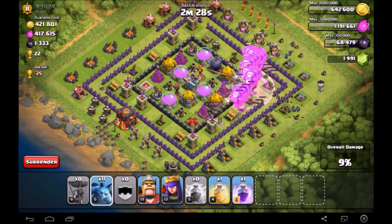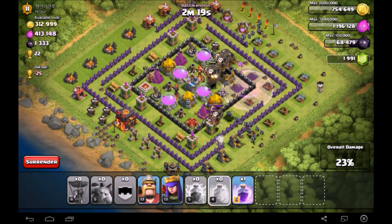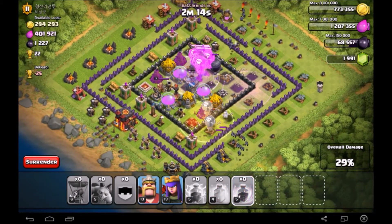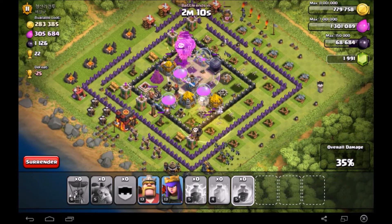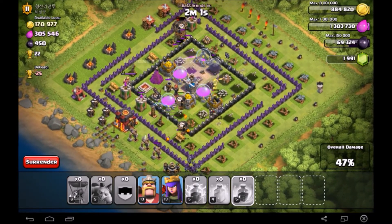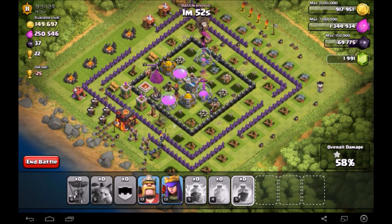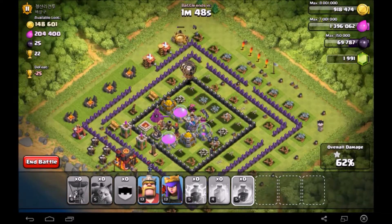Unfortunately this guy had clan castle troops, so I put a rage spell down, then dropped the lightning spell. If you've seen the recent videos about lightning spells, the second and third one are the most concentrated so they kill clan castle troops a lot better. I threw the rage spell down first, then the lightning spell, and just let my balloons go through the base. Unfortunately I didn't get too far into this base.